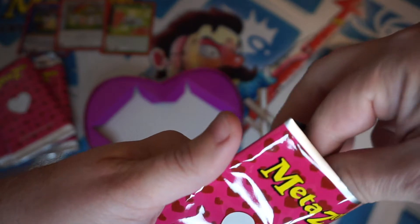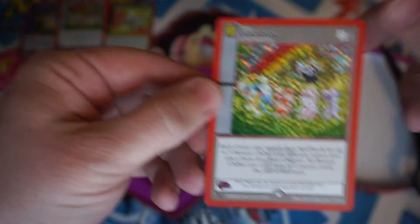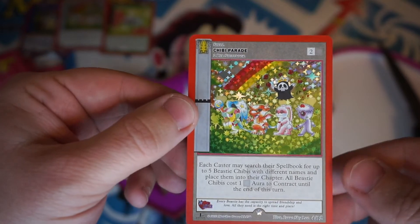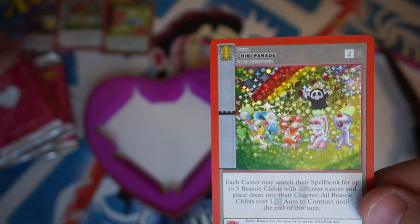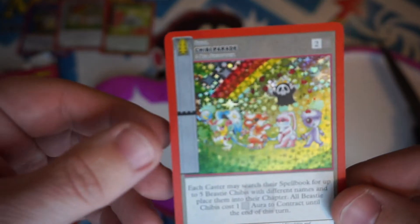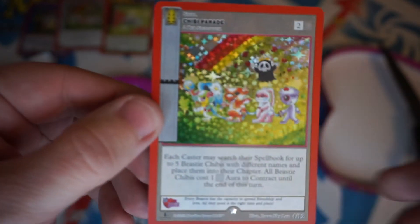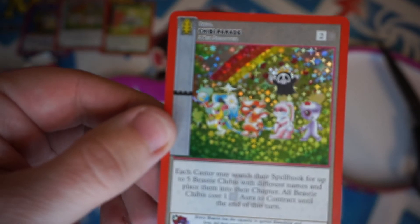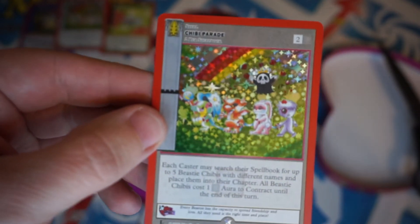Can we actually top the Chibi Parade? We can — by getting two of them! Check that out, two Chibi Parades in one box. Three foils out of four packs — that is not bad at all. One of them is the Loveland Frogman, super popular. I cannot complain about my Valentine's heart here.